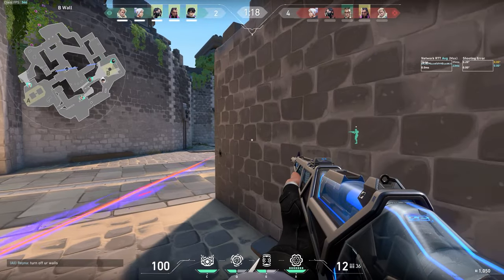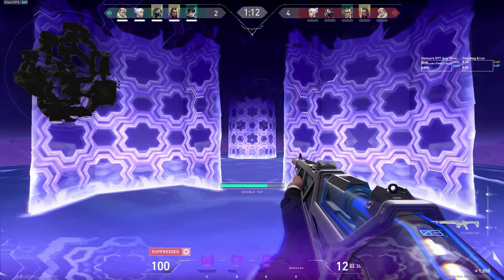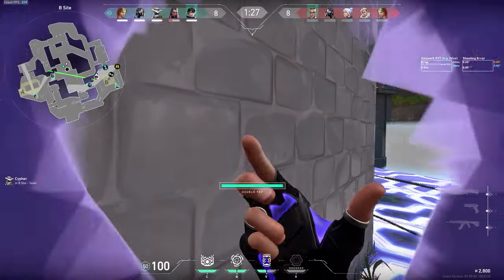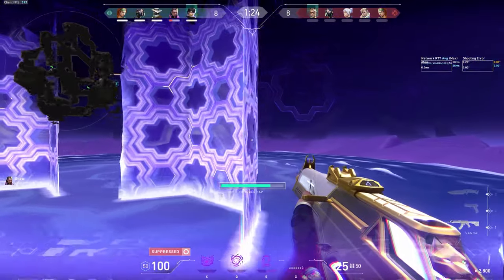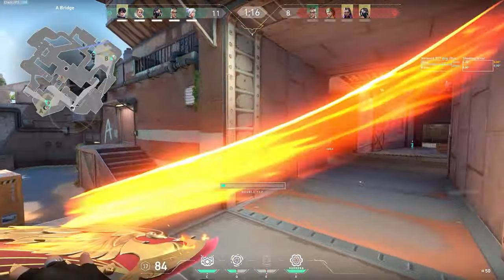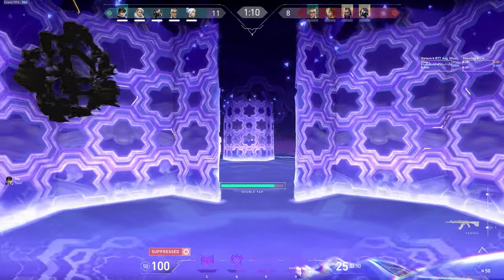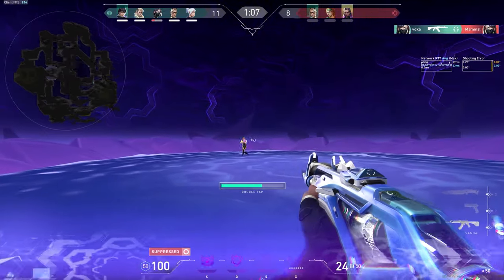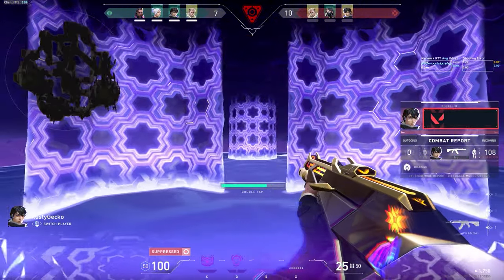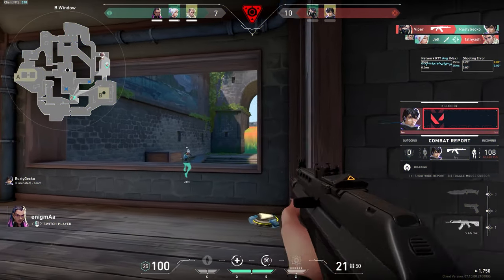Finally we come to ISO's ultimate, Kill Contract. There are so many little things worth mentioning. First, let's talk about high priority targets. Ulting the enemy Chamber after he uses Tour de Force is one of the most important things you can do as ISO — I'd even argue you should hold your ultimate and use it to counter him, like you might use a Brimstone ult to counter a Killjoy lockdown. Especially on eco rounds, you can completely cancel their win condition and leave them helpless with a Classic. It's a similar thing when you ult a Viper — even if you lose the duel, taking Viper off the map for so long causes her ultimate to go down, letting your team win the round.